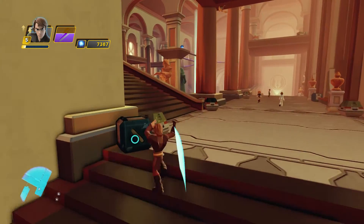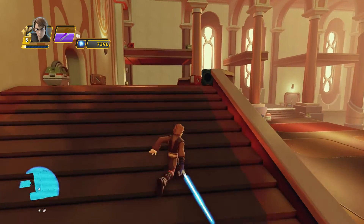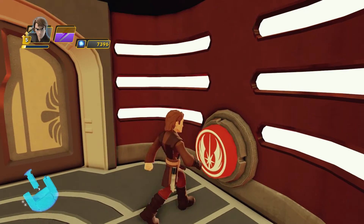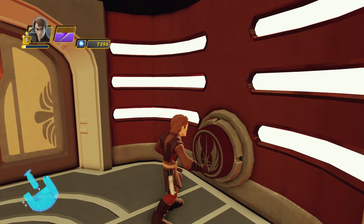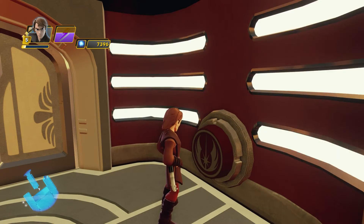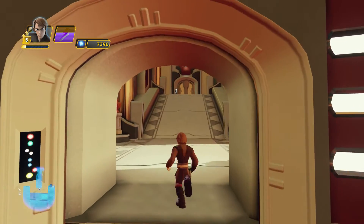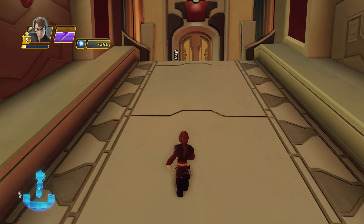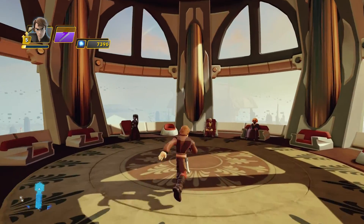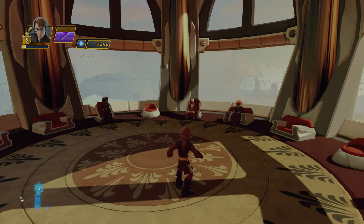I don't want to enter the training area - I need no training right now, a combat tutorial. Let's go see the Jedi Council - is there anything I need to do up here? I think this is where I need to go. I'm going to pause the game here and we'll see you on episode four. Don't forget to like and comment.